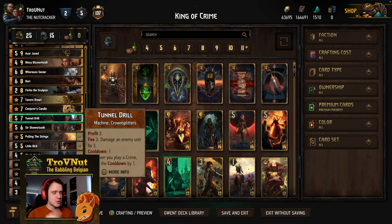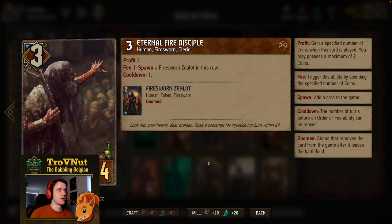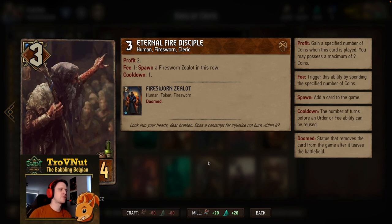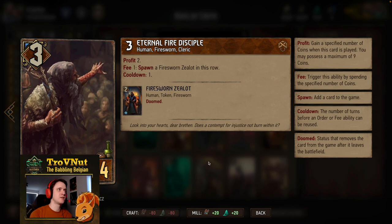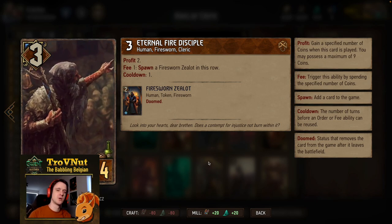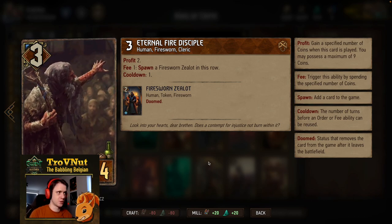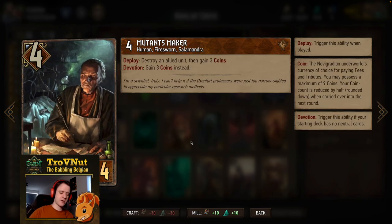First up we have the Eternal Fire Disciples — still one of the most profitable cards in the Syndicate package. Three power, four provisions, gains you two coins, and for every coin that you spend you spawn a two-power Fire Sworn Zealot in this row, so you gain double the points on the coins that you spent. But it has a cooldown of one, so you can only do this once per turn.